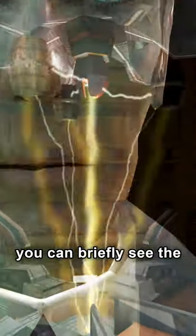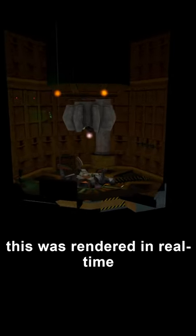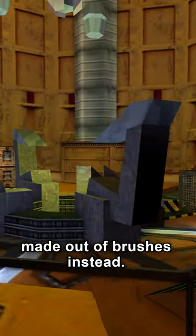At the beginning of Half-Life 2, in the middle of G-Man's monologue, you can briefly see the anti-mass spectrometer chamber from Half-Life 1. This isn't a video clip from elsewhere — it was rendered in real time using some of Half-Life 1's textures in Half-Life 2. Interestingly, the spectrometer itself is a new model made for Half-Life 2, as the original version is made out of brushes instead.